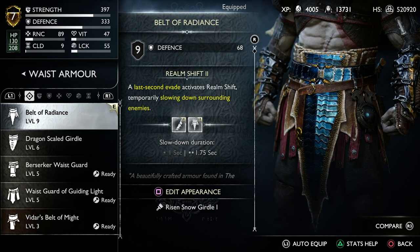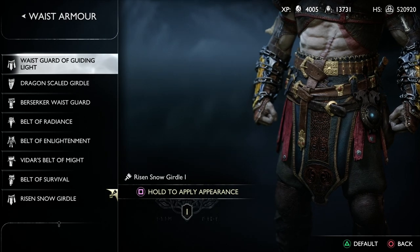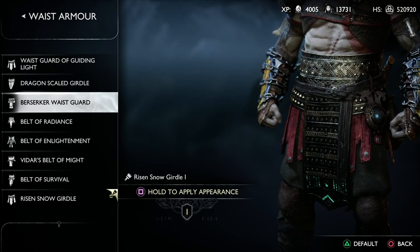You then get a choice for what you've got. You can only change it to armor that you've already obtained, and then you press and hold square to apply it.